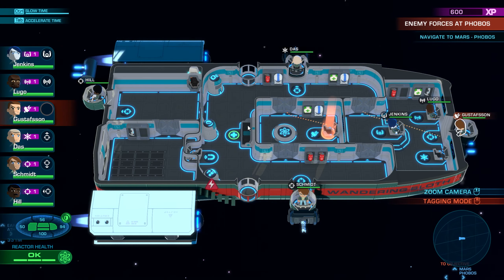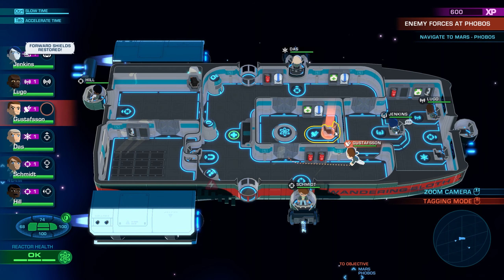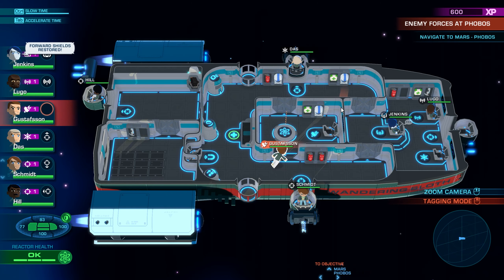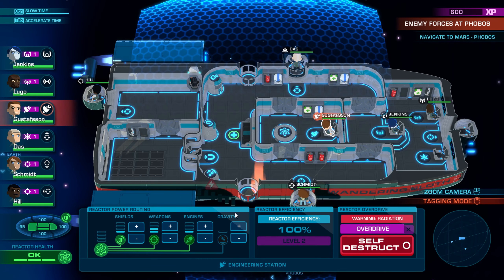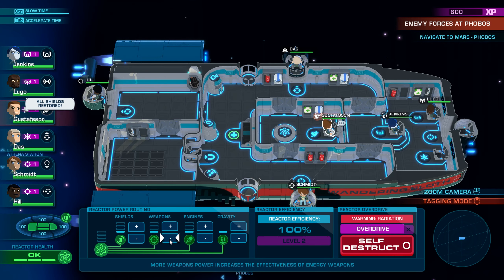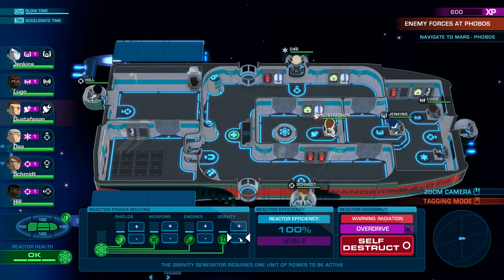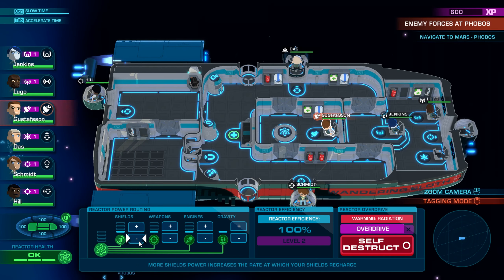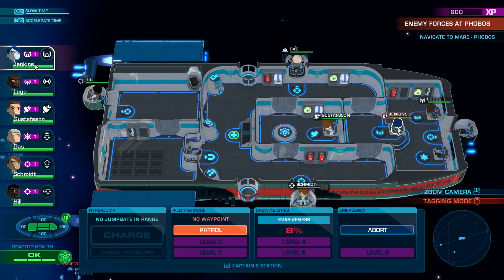Let's send Gustafson back to their station. Forward shields restored. I believe if we have someone at the shield station they restore themselves. All shields restored. More weapons power increases the effectiveness of energy weapons. More engine power increases your ship's evasiveness. The gravity generator requires one unit of power to be active. More shields power increases the rate at which your shields recharge. We'll find out more about the other stations as we go.